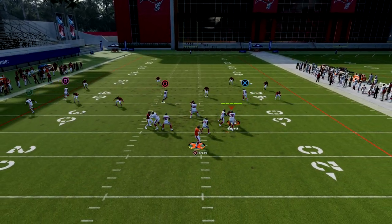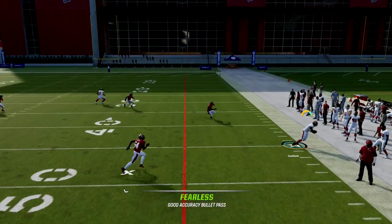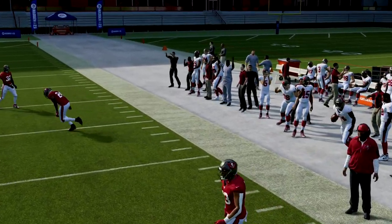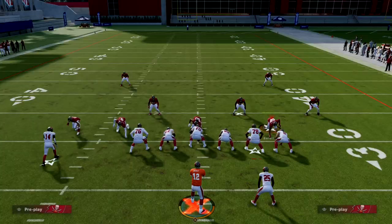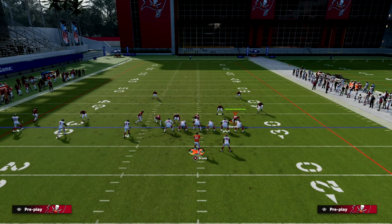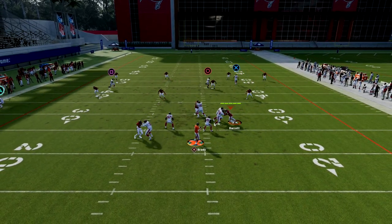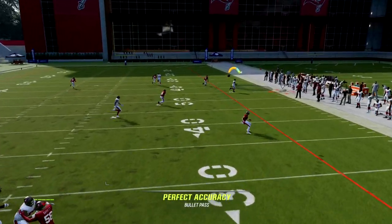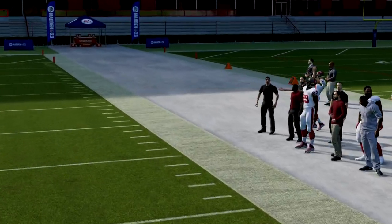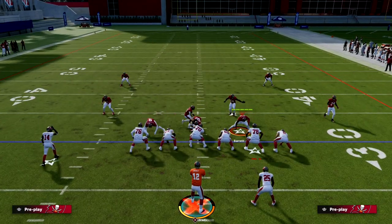Now I want to go over cover four. Cover four — if it's not pressed — you'll see that a lot of times with this play, the outside quarter will actually chase the tight end. Then you can go ahead and free form it out of bounds or throw it to him.